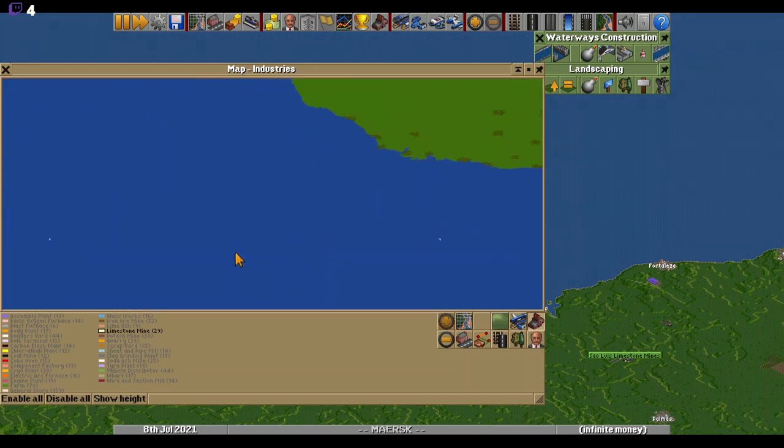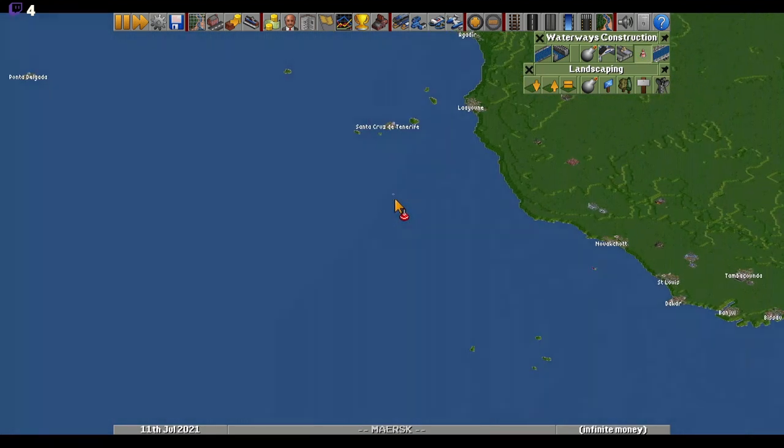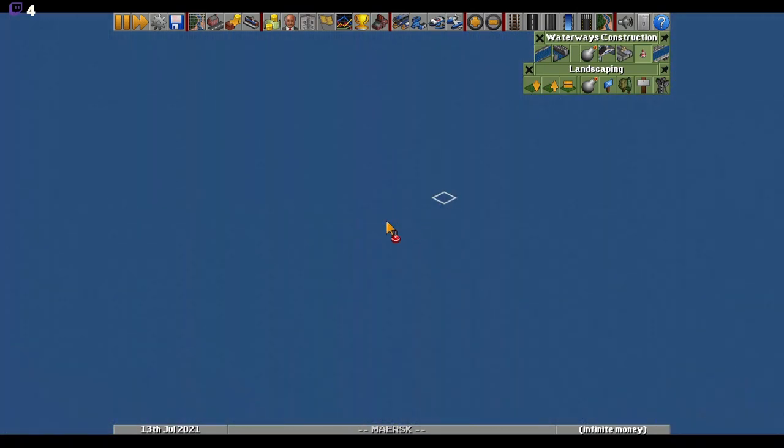We start from here. There is no island in between — well, there is one. So I can tell you to come between here and there — something like that.